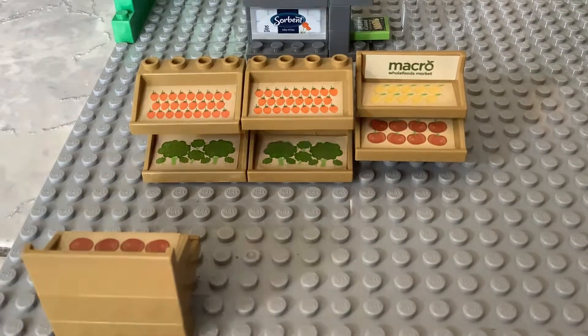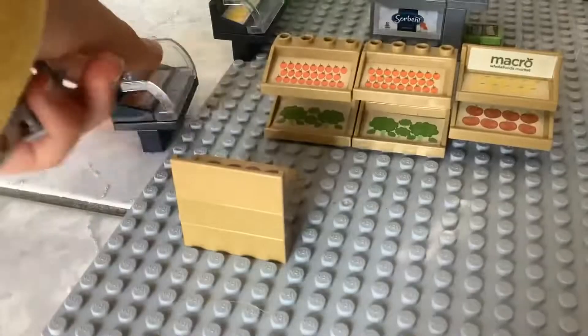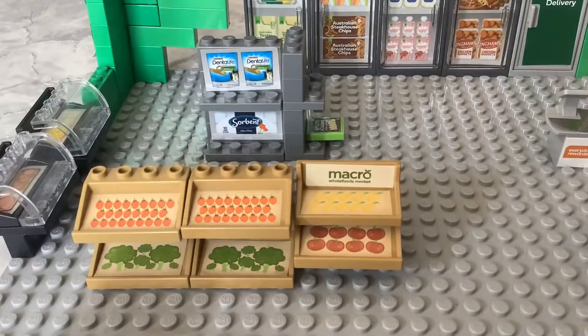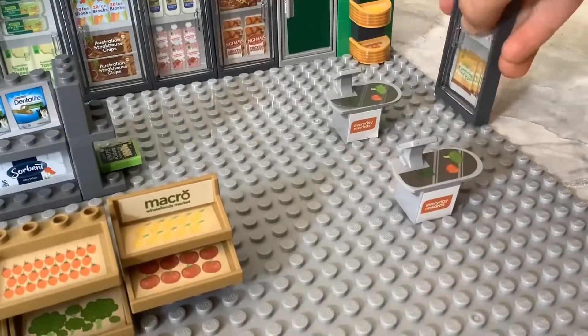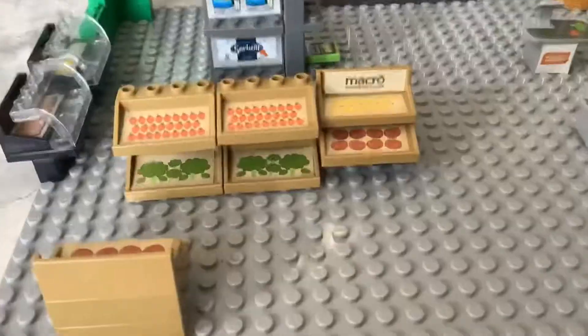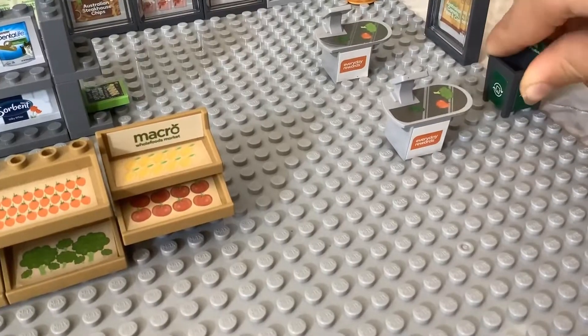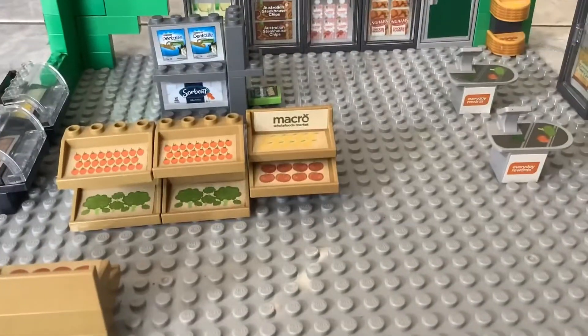We also need some cheese, some meat, and another freezer — yeah, it's a freezer. And a bin — let's add a bin over there so you can just throw out anything that they don't need.